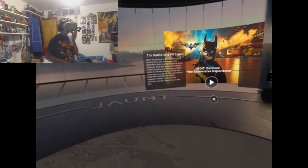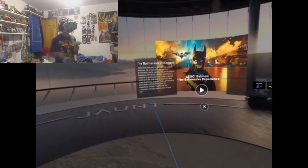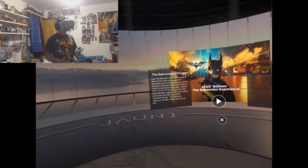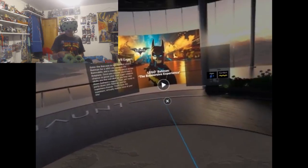Enter the bat cave to join the real Lego Batman for a wild ride along in the batmobile and a soaring sky patrol on the bat plane. Once you recover, you'll have a chance to prove your super psychic skills as you help take down Gotham's rogues, then get ready to party down with Batman and superhero friends. You'll have the sweetest virtual reality time of your life.